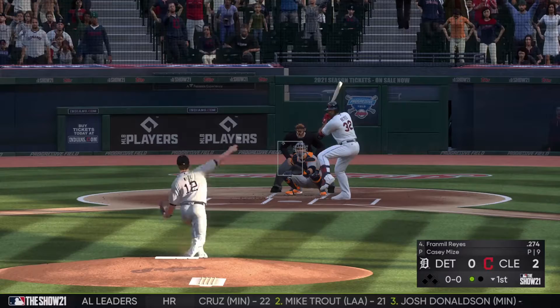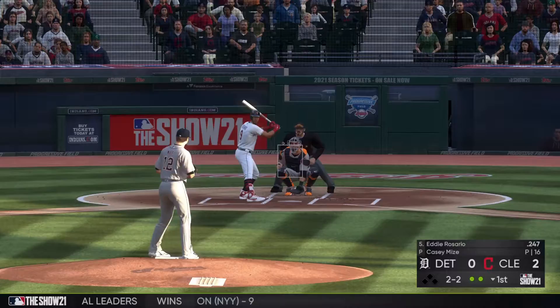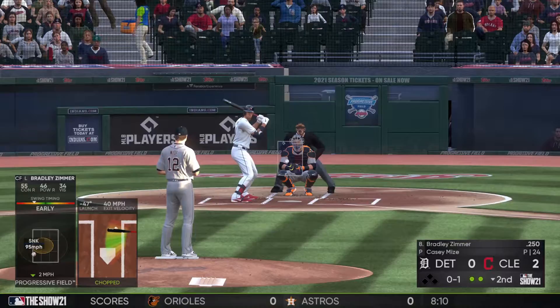Vermeil Reyes is up next, still with only one out, and he sends a chopper to the left side of the mound. Mize comes off to make the play for out number two. Eddie Rosario is up with a 2-2 count, and Mize freezes him with a sinker down in the zone to end the first inning.